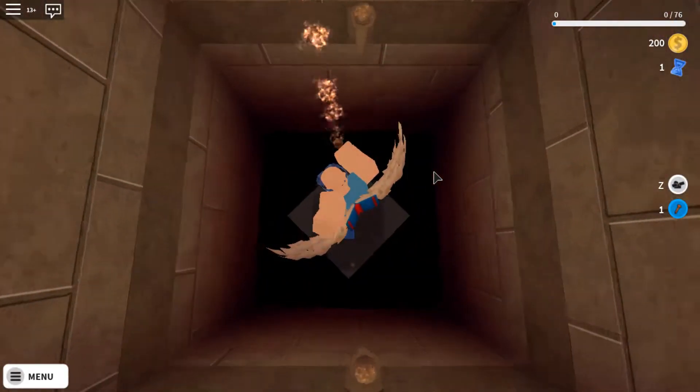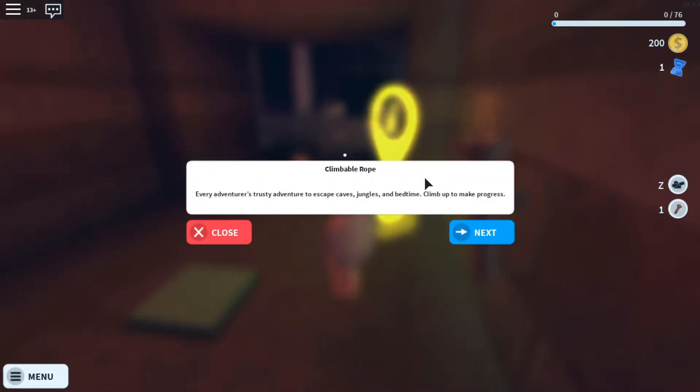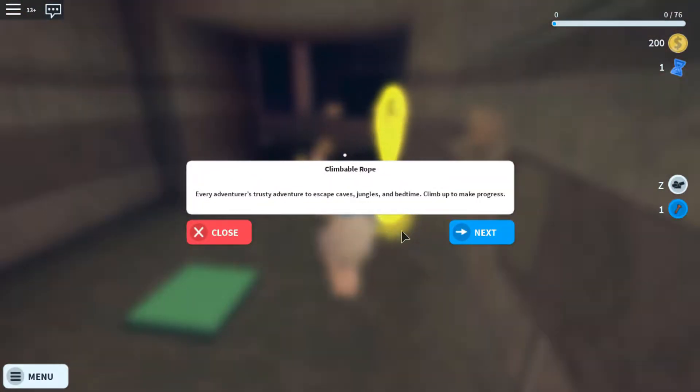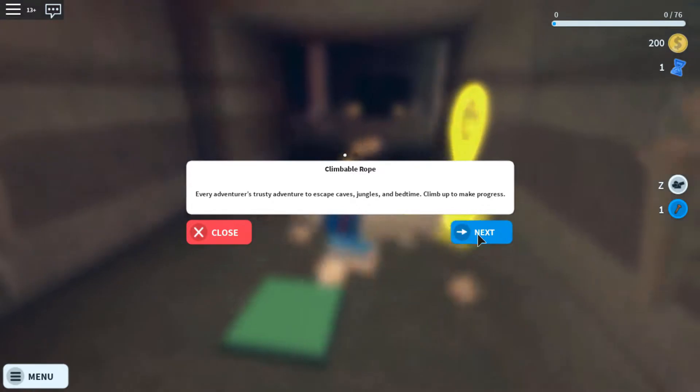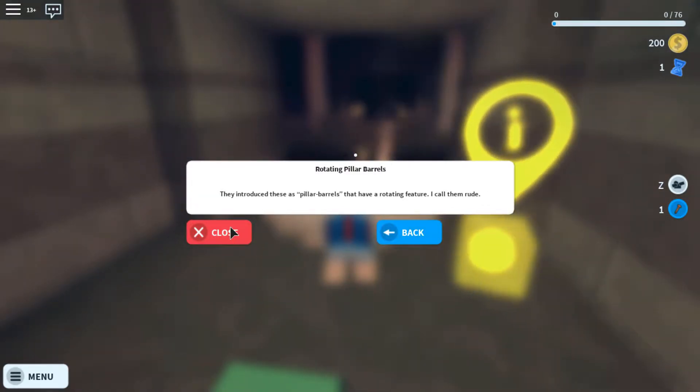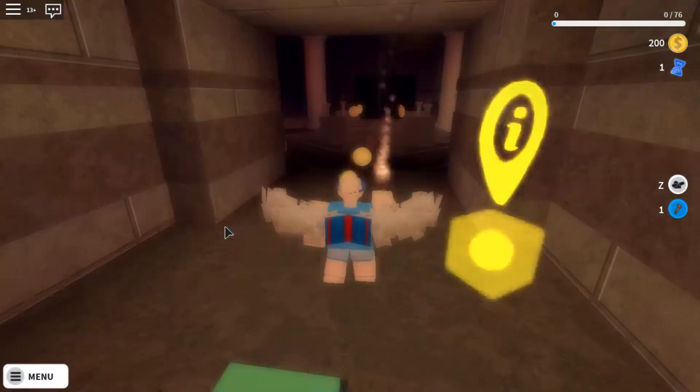This is not the easiest to coordinate. Here we are. Information: climbable rope. Every adventurer's trusty adventure to escape caves, jungles, and bedtime. Climb up to make progress. Rotating pillar barrels — they introduce these as pillar barrels that have a rotating feature. I call them rude.